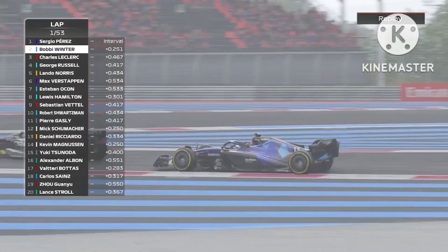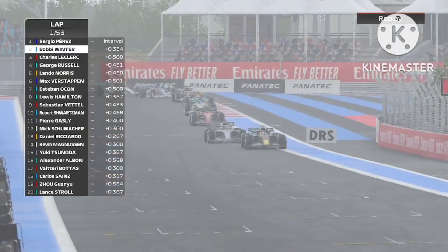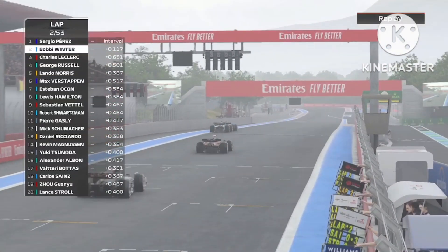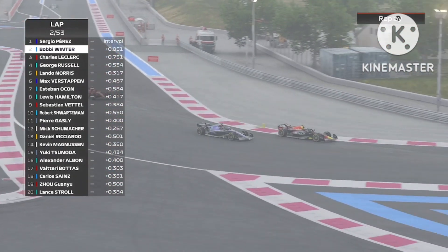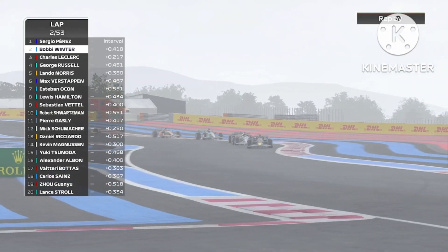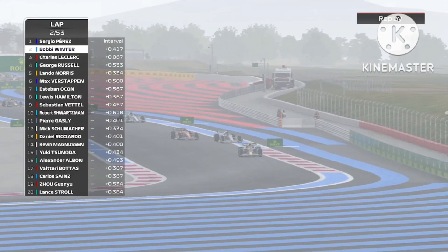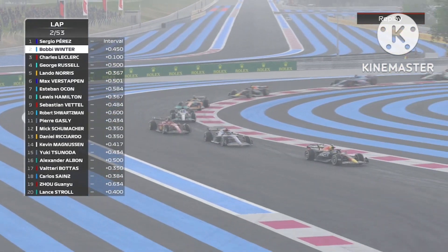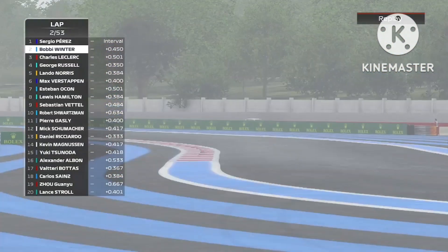Perez is going to lead the French Grand Prix ahead of Verstappen. Leclerc follows in P3 with Russell and Lando in P4 and P5, snapping at old rivals P6 and P7. As Verstappen goes towards the outside, is he going to be able to make a move on Perez? No, not quite. He kind of backs out and makes himself weak through turn 2. This is going to allow Charles Leclerc to make a move now. Charles goes down towards the inside, but not enough space to properly make the move. Verstappen gives him enough room, closes the door, and keeps P2.